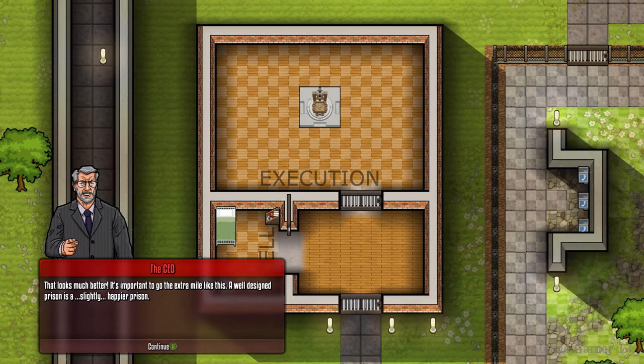That concludes the first edition of Achievement College for Prison Architect. But I'm just going to show you what we need to do to complete the level, because that's also working towards the achievement for completing all five story missions. So let's do that as well.